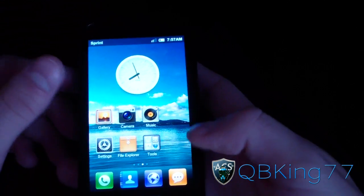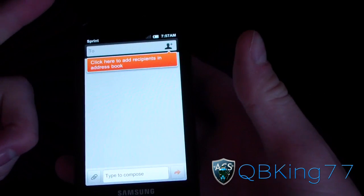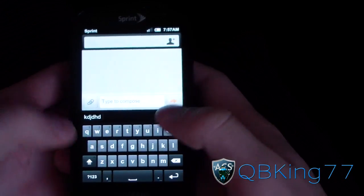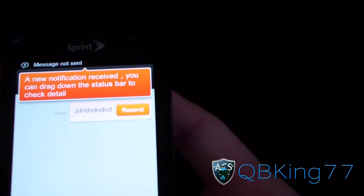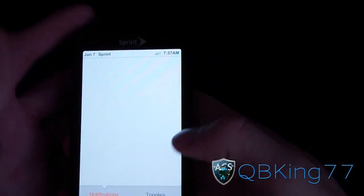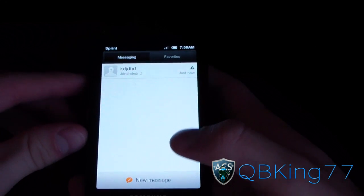You've got a different messaging app. If you hit New Message it slides up, you type in someone, type in the text message and hit Send — message not sent clearly, but anyways it's actually a really cool messaging app.